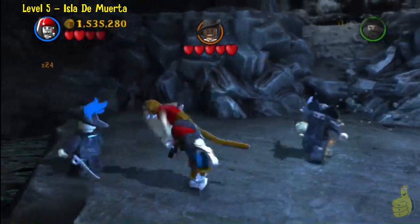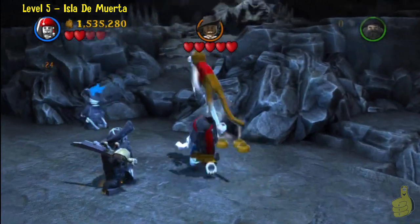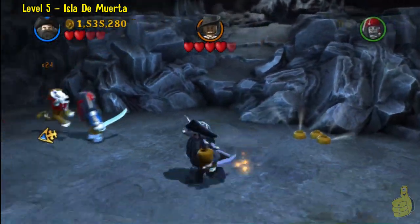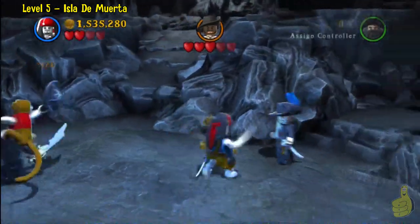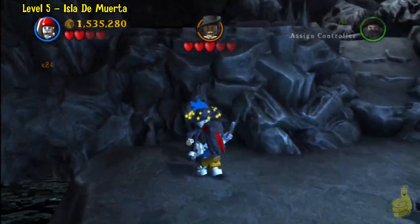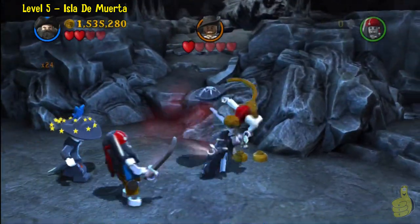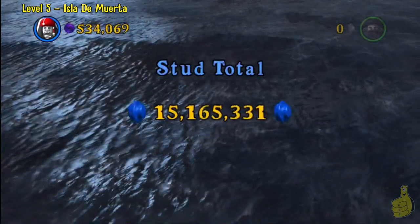Feel free to scroll ahead and go to the next video if you want, or comment, vote, and subscribe down below — we appreciate that. If you are trying to figure out how to beat this, you've got to pick up a coconut and throw it at Barbossa, which will cause stars around him. Once he has the stars, go up and swing at him. But more than likely the monkey will jump on you before you can swing at him, so you'll have to switch characters and then rinse and repeat.